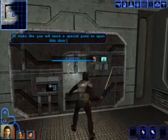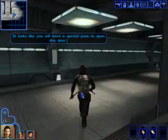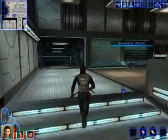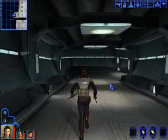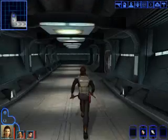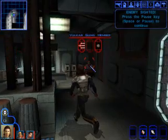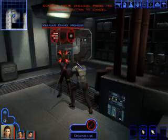Looks like you need a special pass to open this door. So we need a special pass to open that door, but don't worry — we will find a special pass. Maybe it's behind the standard door with Vulker gang members that I one-shotted.